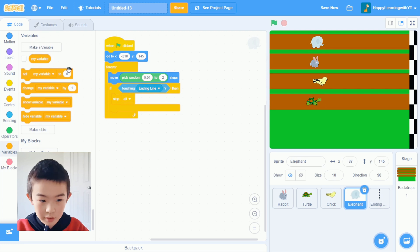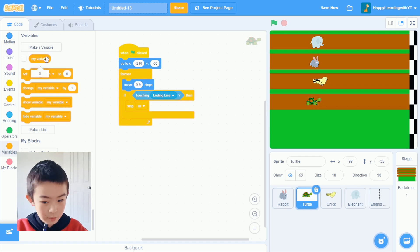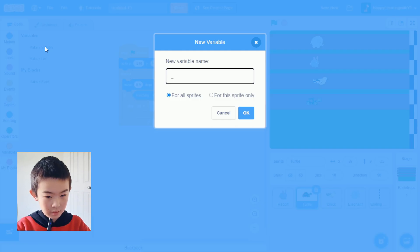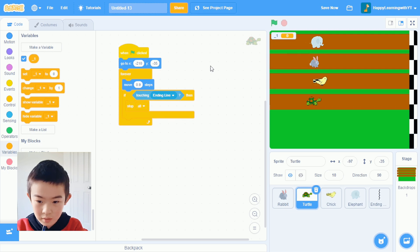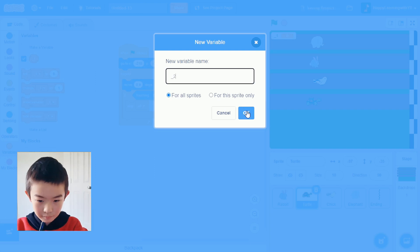Now let's make variables. I'm going to go to turtle and delete the default variable, then make underscore_one. Underscore means it could be a random number — we don't want to know what the equation is, so it will be random. So underscore_one could be like the number five in five plus eight. And we're going to make underscore_two, which is the eight. So underscore_one is the first number and underscore_two is the second number in the equation.